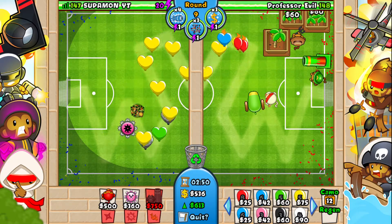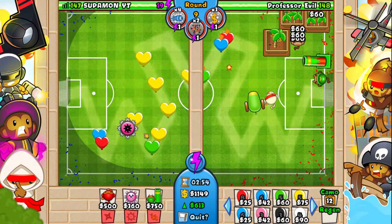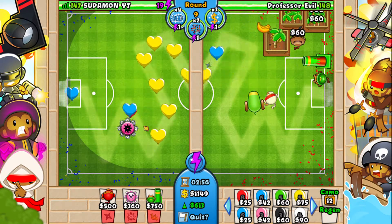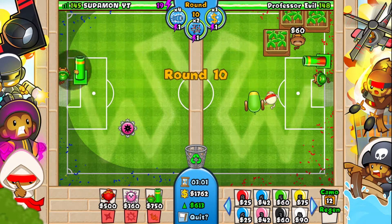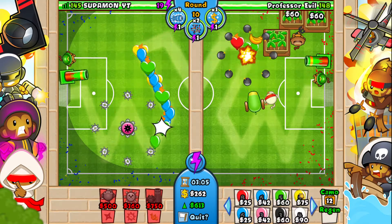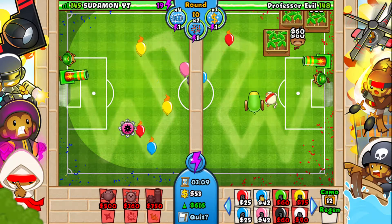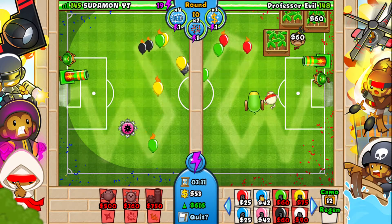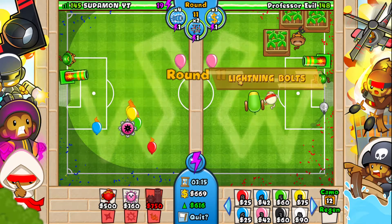Now we're going to want to use bundles so that we can pop those lead balloons. We might lose like one or two lives but that's fine. Now we're going to want to get up our mortar. We're going to stop ecoing for a sec just to get up our mortar — it should be fine.